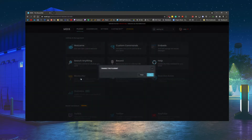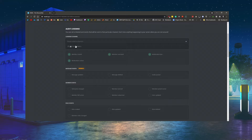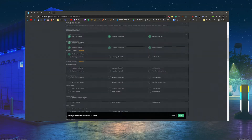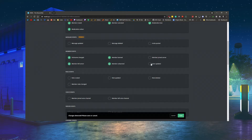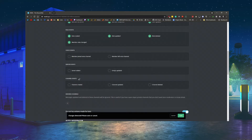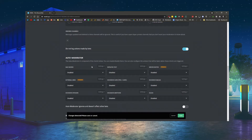I generally don't use MEE6 moderation, but you can. In here you put any moderator role you want to be able to use these commands. If you want a log channel, you set that here, then you can choose what gets logged — unchecked means it won't log, checked means it will. Some of these are premium features. Ignored channels means anything that happens in a selected channel won't be logged — for example, selecting the admin channel means admin channel activity won't be logged.